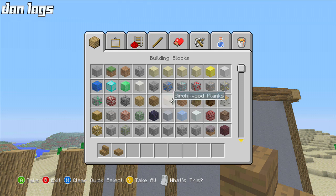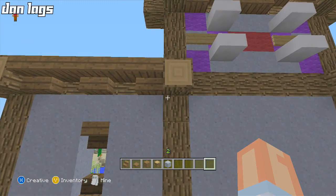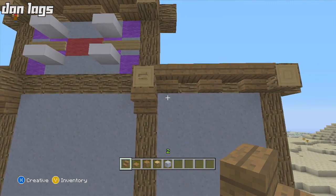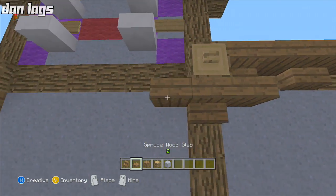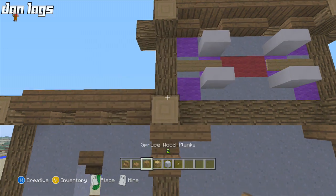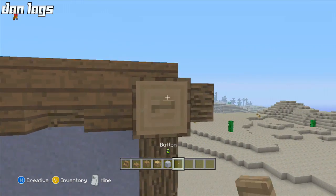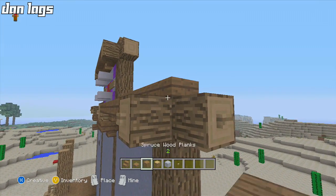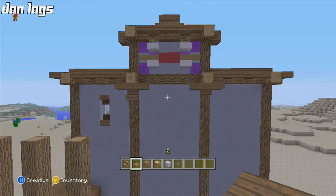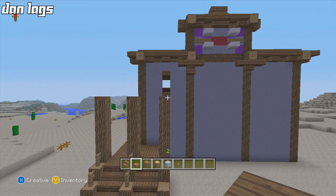Let me get out the original blocks — the stairs and clay and all that. I'll place some upside down stairs right here — that's a good spot. Then some slabs underneath those. I need buttons so I can place them on these blocks here just to add a little bit more detail and decoration. How's that looking? Not too bad, not too bad. I need to add a balcony and stuff like that.